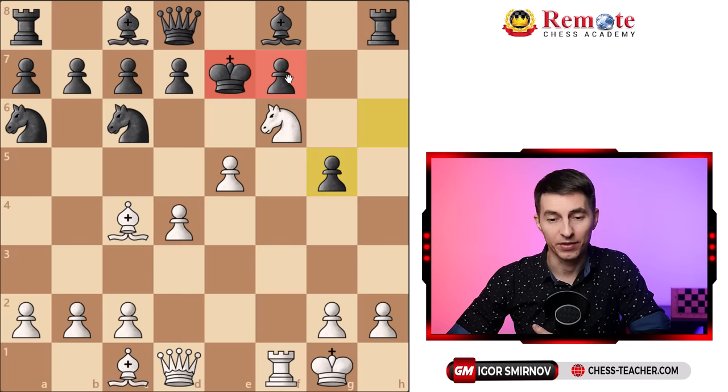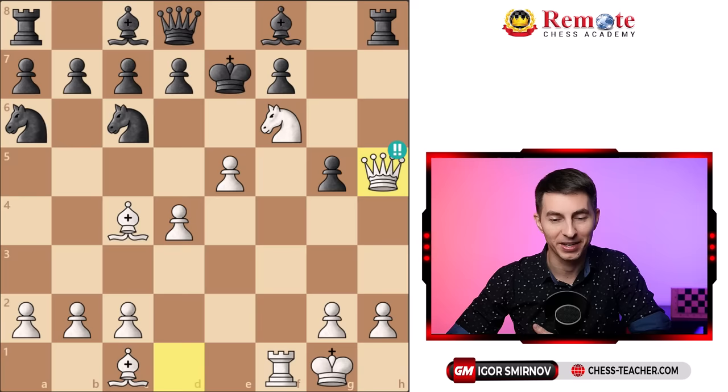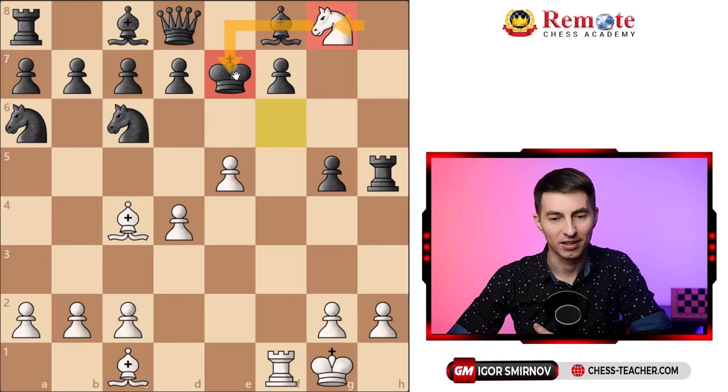He asked himself how to attack this square and found queen h5 — a really brilliant move. It threatens queen takes f7 checkmating, and if that queen is captured, knight to g8 comes — the square is no longer defended by the rook because the rook was distracted — and it's check to the king. The only square would be king to e8, and white finally got to that weakest square with checkmate.